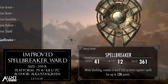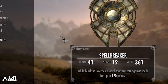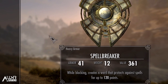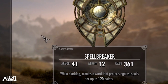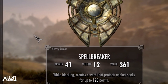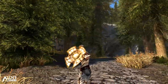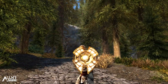Our next mod is the Improved Spellbreaker Ward. The Spellbreaker is the shield you get from Peryite after completing their Daedric quest. The shield is unique in its effect, which casts 50 resistance to magic with its ward, and the ward only protects against magic — the shield doesn't provide any armor rating unlike most wards. The effect refreshes itself every second that the user is blocking, takes a small amount of time to charge up, and the effect will remain active after blocking is ceased as well.